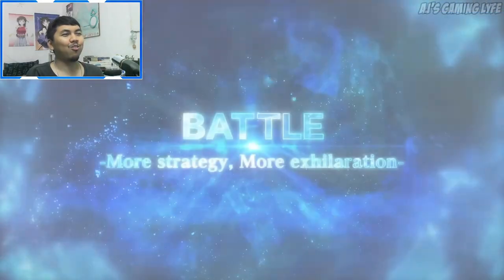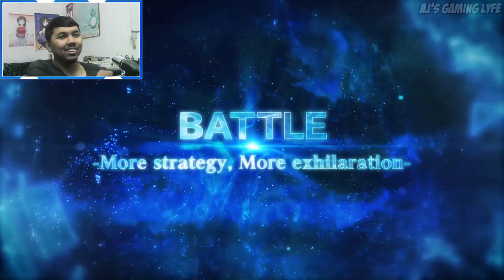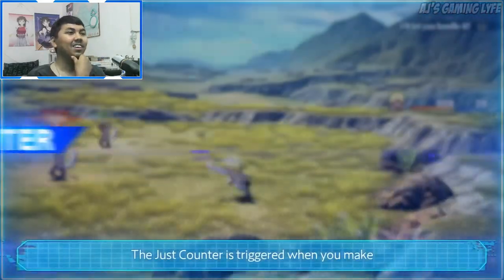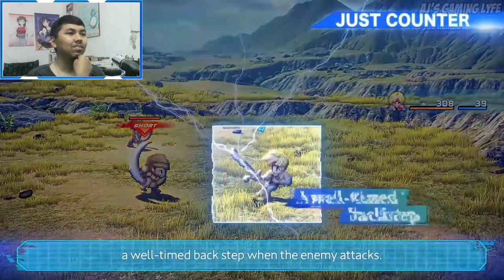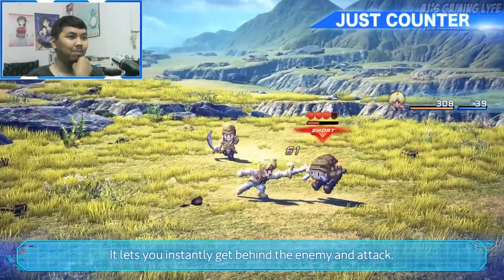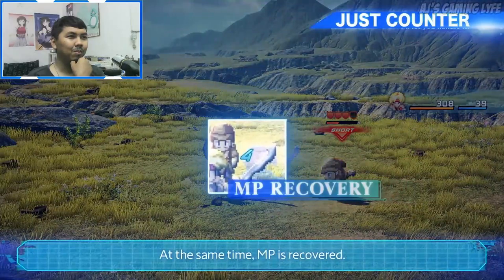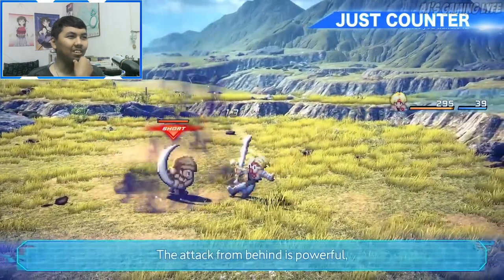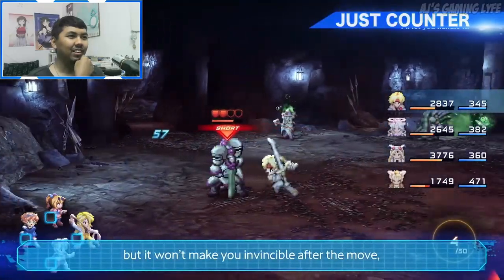To make battles more strategic and exhilarating, the Just Counter is triggered when you make a well-timed backstep as the enemy attacks. It lets you instantly get behind the enemy and attack, while also recovering MP at the same time. However, it won't make you invincible after the move, so you need to be careful when using it.